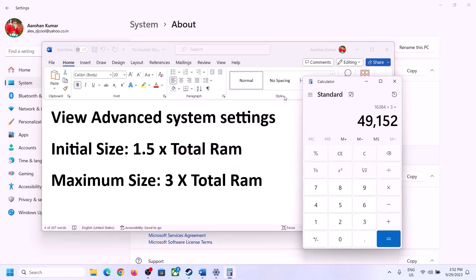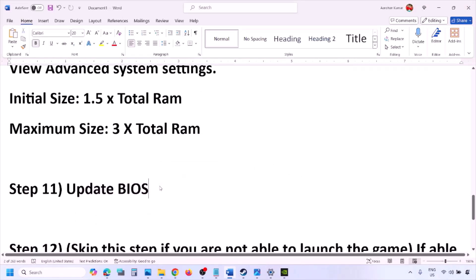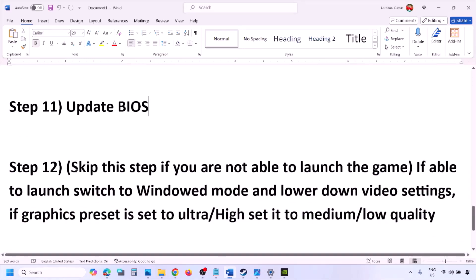The next step is to update the system BIOS. Go to your system manufacturer's website — Dell, Lenovo, or whichever brand you have — select your model number, find the latest BIOS update in the software and download page, and download and install it. For laptops, make sure the battery is above 10% and the AC adapter is connected before updating. During the BIOS update your system will restart — do not unplug the power cable. After the update, log in and launch the game.